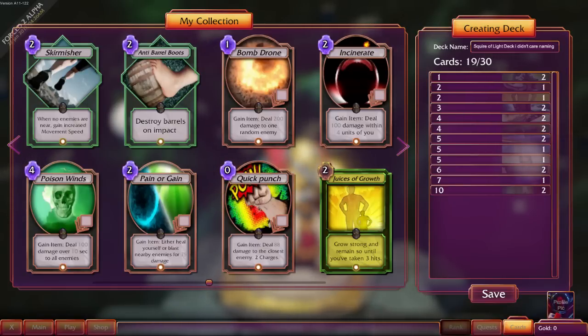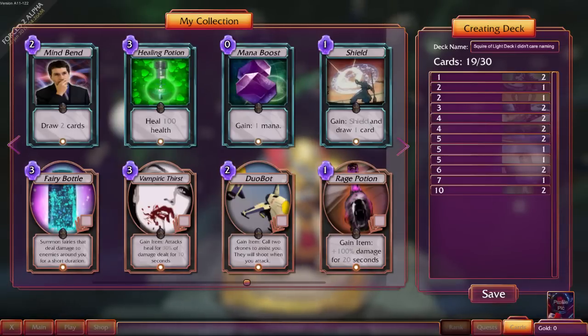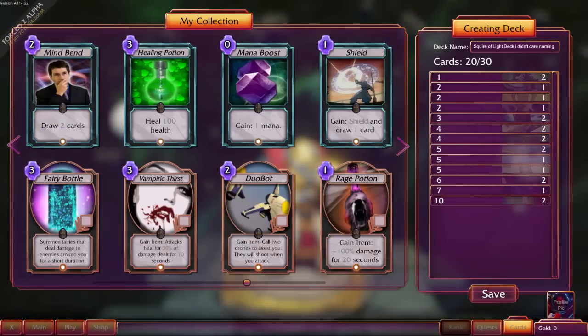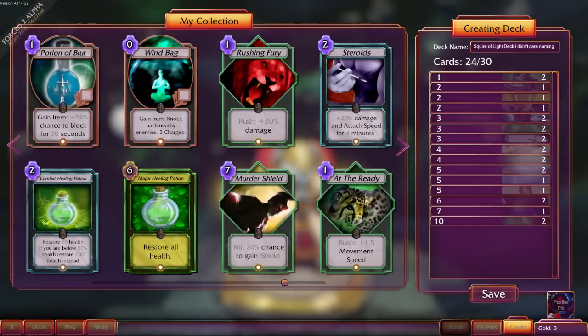Rushes, like, either kill an enemy really early on — I don't know, I'll figure it out. Healing potion — multiple of those. This feels like kind of a mixture between a trading card game and a roguelike, MOBA, Twin Stick Shooter. Freaking weird mash. But it's cool. I'm gonna keep piling these on.